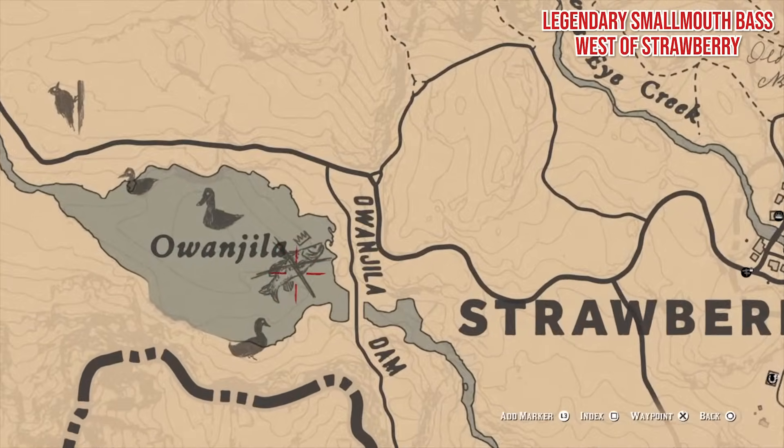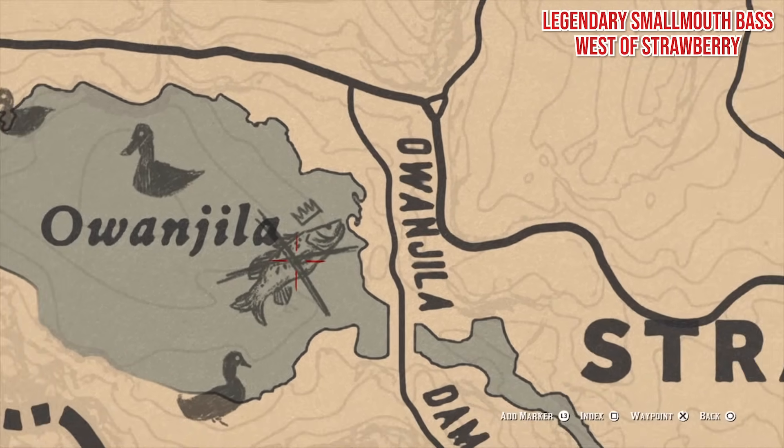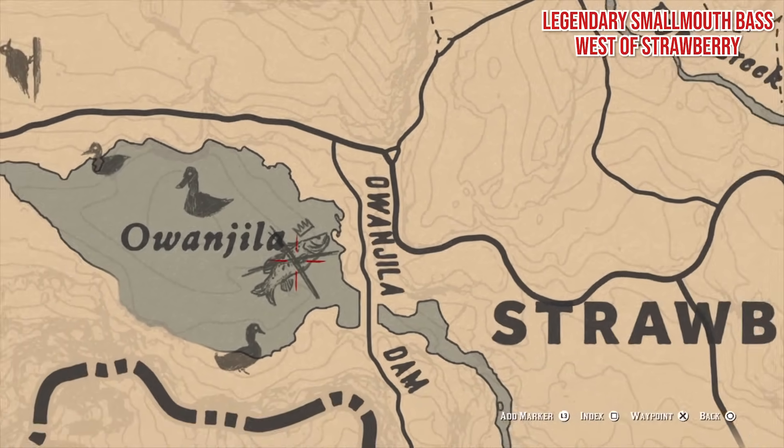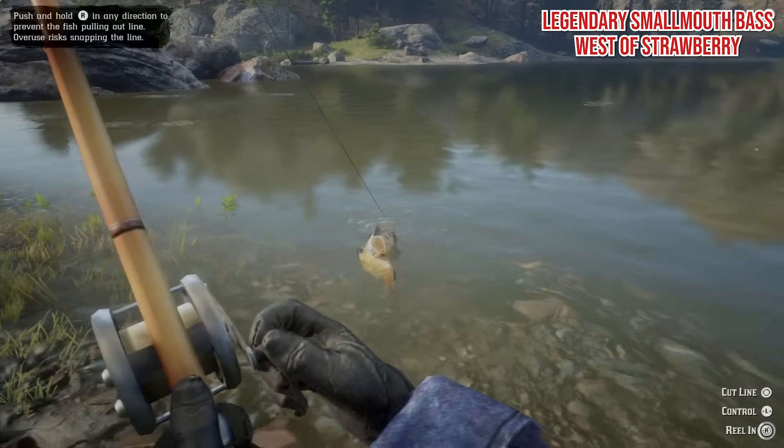Legendary Smallmouth Bass. Head to the west bank of Owandula, adjacent to the Owandula Dam Road, and you should see a cluster of bubbles where you'll find this beast. Cast in your special lake lure and pull it to shore.